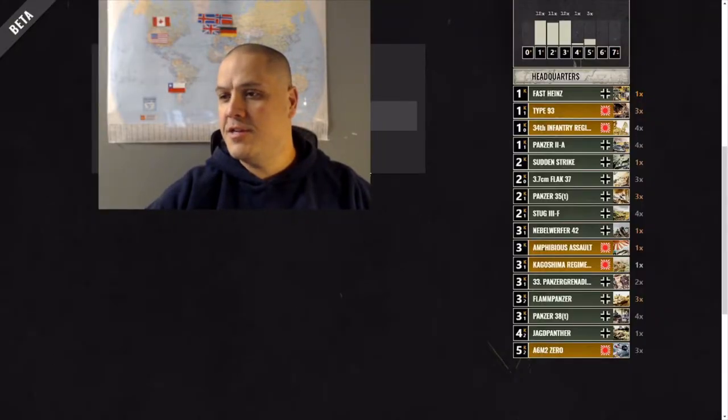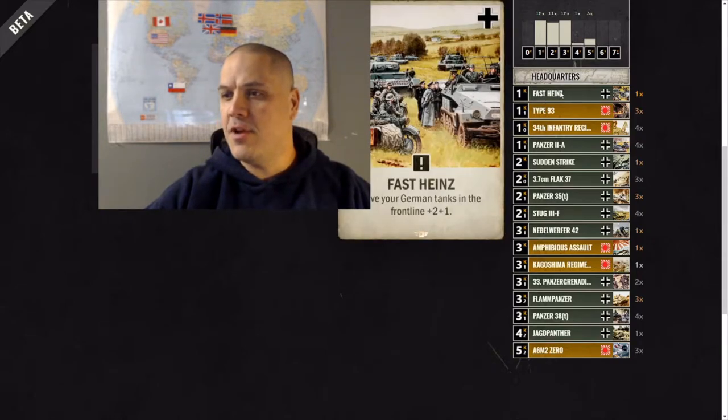All right, let's take a look at the deck. This is the budget Germany-Japan Field Marshal deck. Looking from the top here, Fast Heinz gives you frontline that extra plus two, plus one punch to go in for the kill.